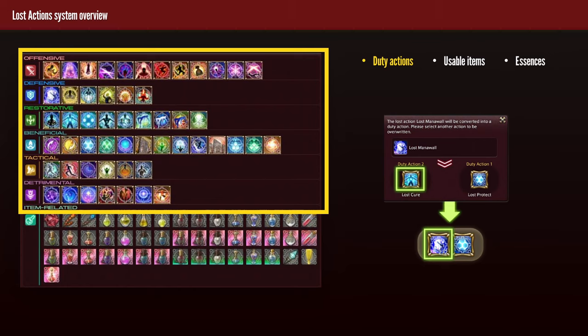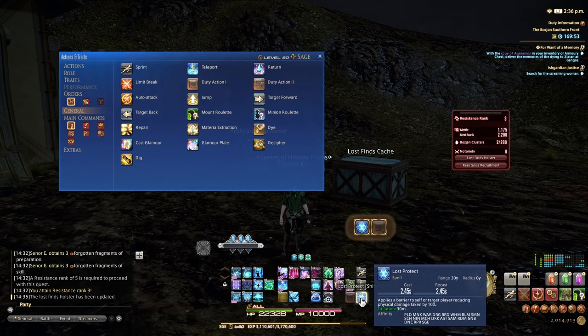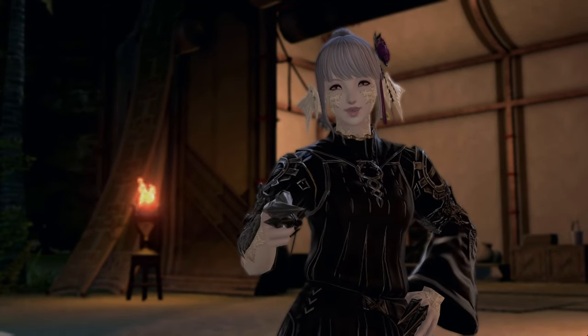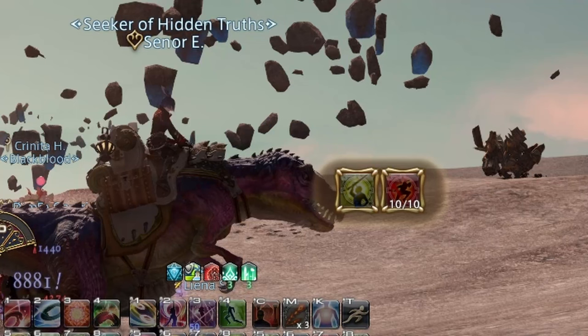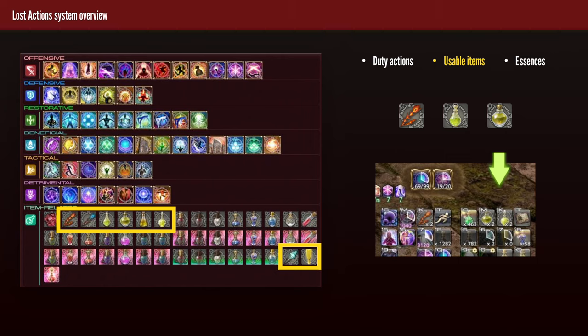The holster has a specific capacity that becomes larger as you progress the story, and can also be additionally upgraded by finding or buying 3 synthetic Garlean fibers and trading them to the NPC in Gangos — maximum capacity will be 99 after all possible upgrades. There are essentially three different types of Lost Actions: Duty Actions, Usable Items, and Essences. Duty Actions are additional abilities or spells usable while inside Bozja instances — you can equip a maximum of 2 at any given time. I suggest visiting Actions and Traits > General, and putting Duty Action 1 and 2 on your hotbars so they're always keybinded. Note that these actions will not drop if you change the instance or job.